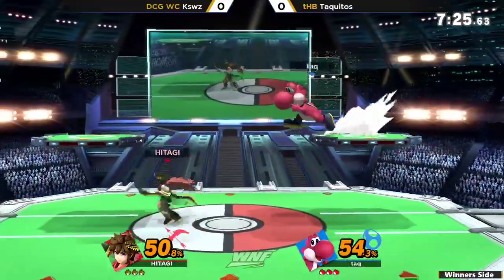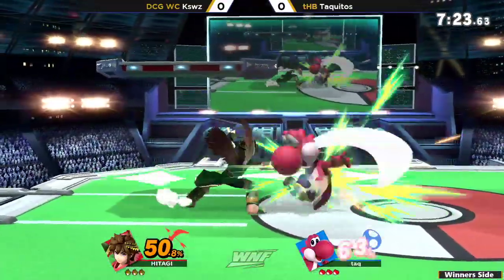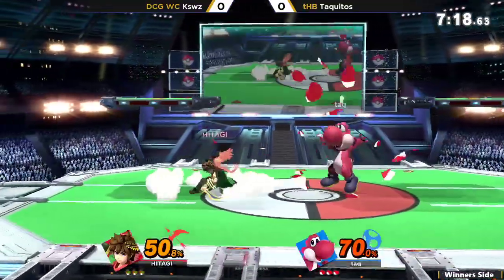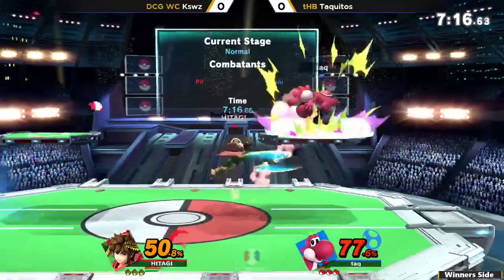Both players just trying to throw out their neutral. The arrow really just whiffed, and he's throwing out the jab just to say: the arrow whiffed, but I can still throw out a jab faster than you can.